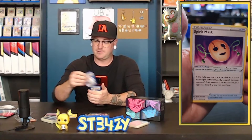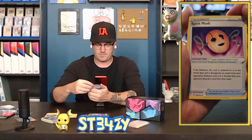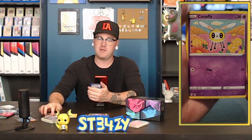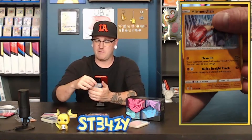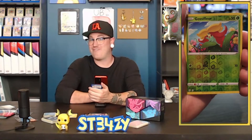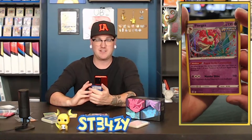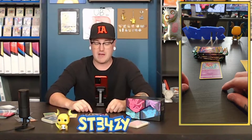Pack two: lightning energy, a Lanturn, and a Spirit Mask — that is such a cool looking mask. Litleo — the Simba, I think, is what we call this card. Eevee with Rayquaza, it's taunting me. Hitmonchan, Lotad, and the reverse is a Goregeist. The rare is a Florgus holographic. I enjoy the holographic so much because it's like silver, like a mirror almost. I do have it so it's less than exciting, but it is a hit — so we'll throw that right in the hit pile.